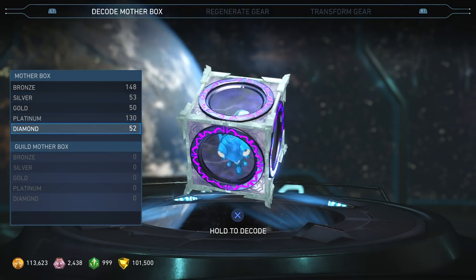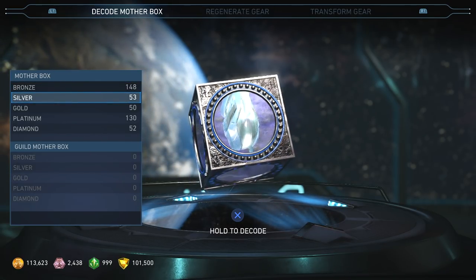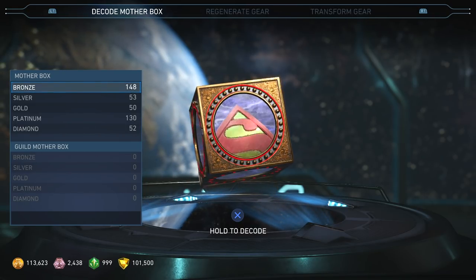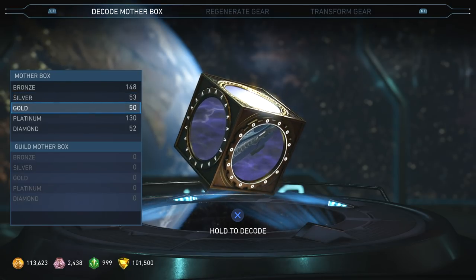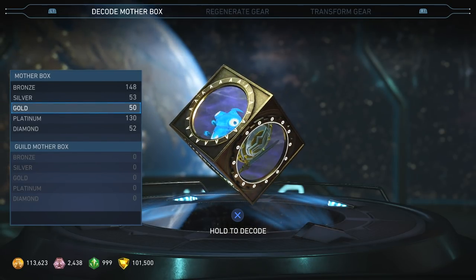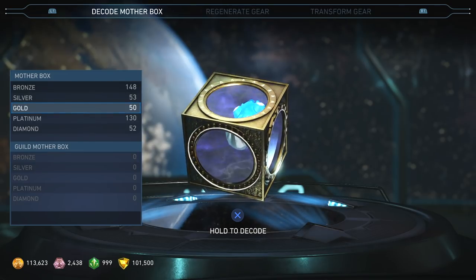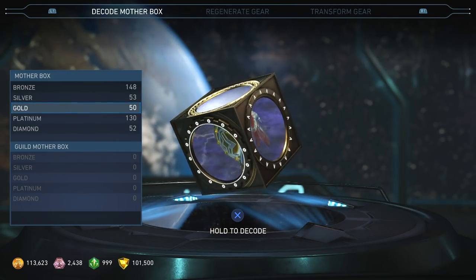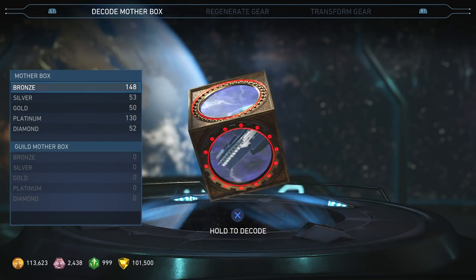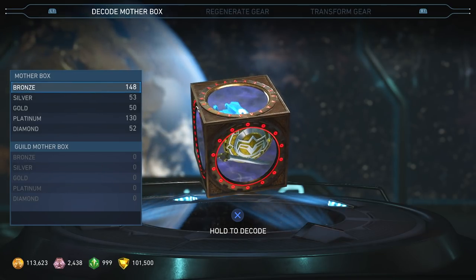The reason why this happened is because there is this glitch for Starfire — you can't get her abilities at the moment. So I figured there must be some sort of patch coming soon, so let me stock up on these Motherboxes. Because as long as the character's already out, you could still get her abilities or gear from that character if you save Motherboxes. But you can't save these and then once Black Manta comes out, get Black Manta gear — it doesn't work that way. So let's get started.